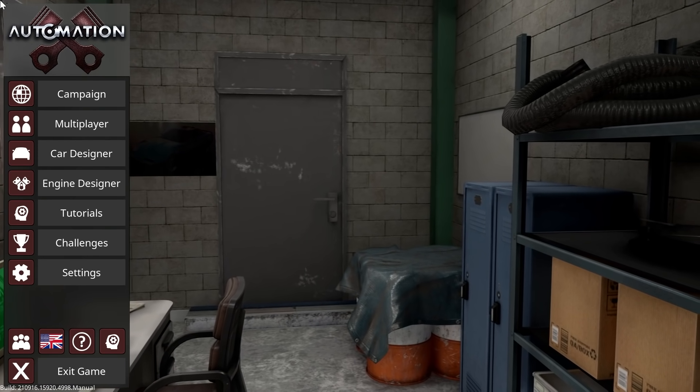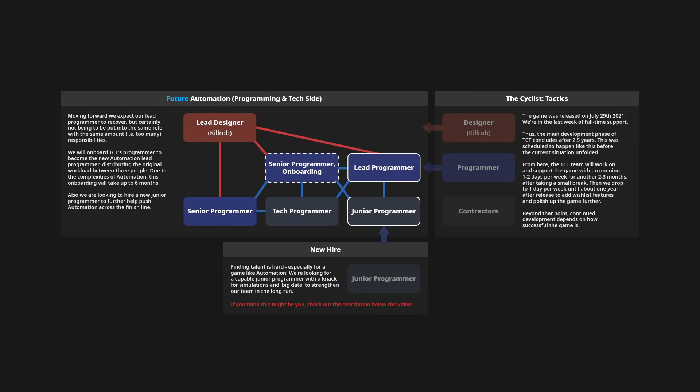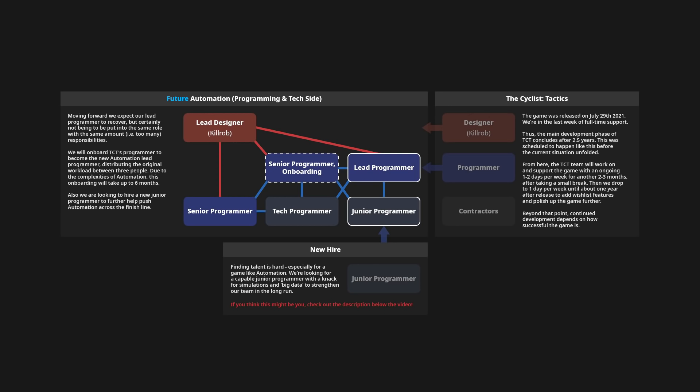First thing on the list: team structure and hiring. Yes, we have found someone for that junior programmer position and we are now finalizing that hiring process. I can also tell you two other good news items: our Cyclist lead developer and lead programmer is currently being onboarded onto Automation, and our lead programmer who had health issues has recovered quite nicely. He's not at full capacity but is back working on the game to a reasonable capacity, helping us fix some bottleneck issues. This is all going pretty well.